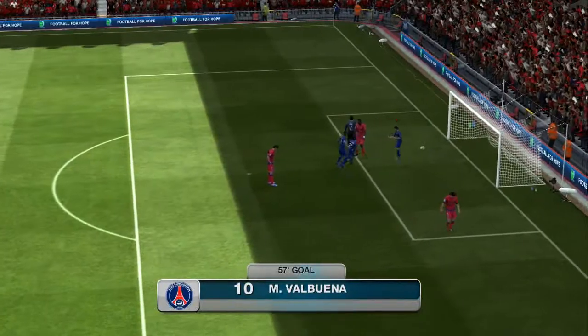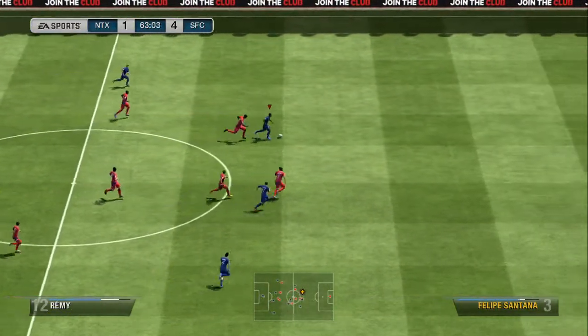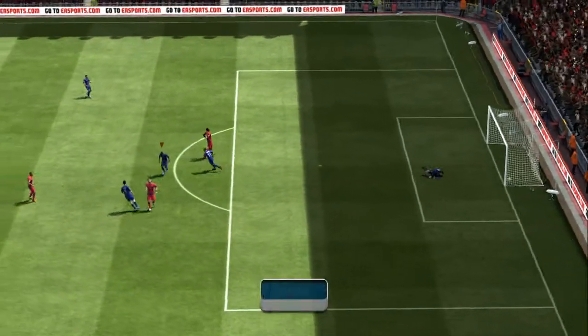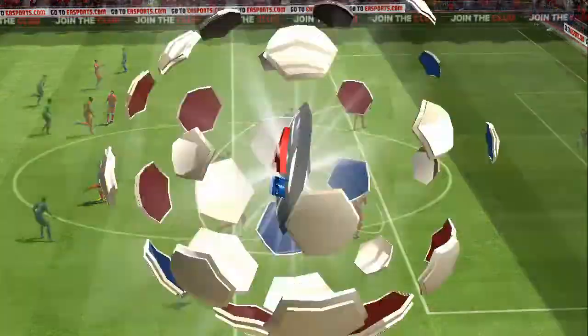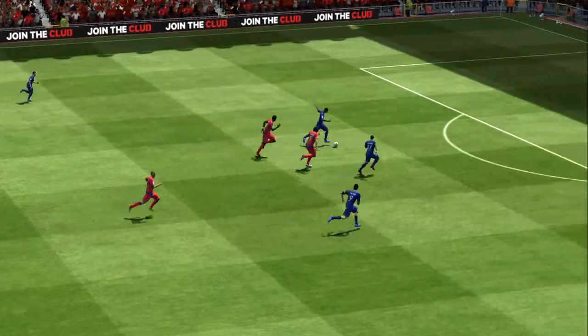In the 4-2-3-1 you were playing before, the CAMs are a lot further back compared to the striker, so the striker never really has passing options up front. That's based on your play style — some people can play perfectly with a 4-2-3-1, some people prefer two strikers up top, and I'm one of the people that prefer two strikers up top.